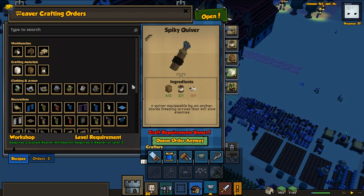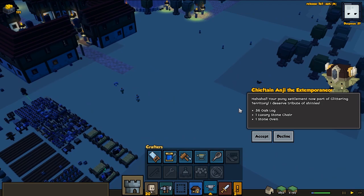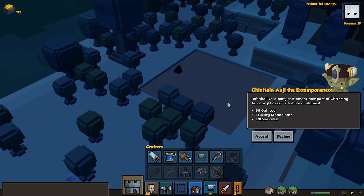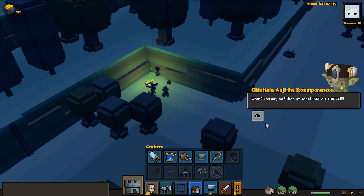I kind of want to get a shepherd or perhaps buy Poyo feathers, because then we can make the Spiky Quiver — one of my favorite items for soldiers because it slows down enemies. That makes those annoying little chickens and kobolds not run away as much, which helps quite a lot.